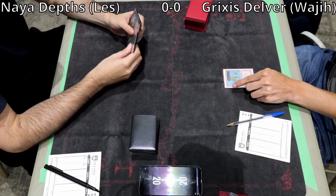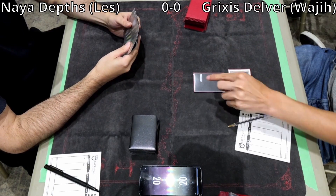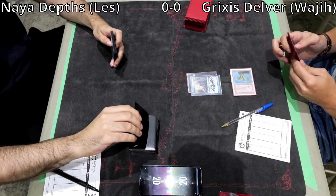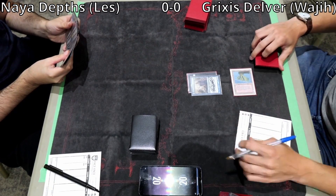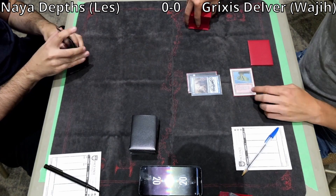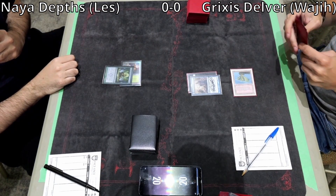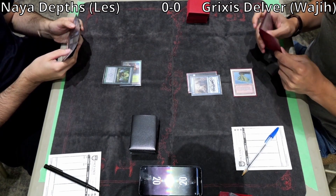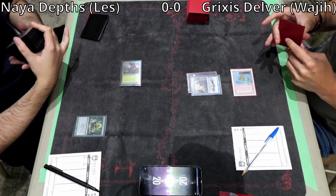Wajji on the play goes Volcanic Island into Delver. Les draws a Dark Depths off the top, so he does have the combo in hand since we saw the Thespian Stage earlier. He's going to cast Green Sun's Zenith for X equals 0 — a form of one-mana ramp — to get a Dryad Arbor.